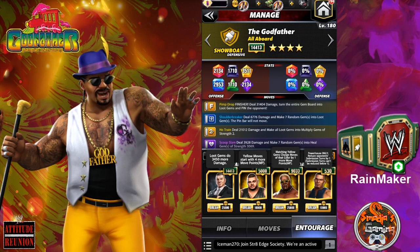Let's take a quick look at his entourage. We have very extremely important Vince McMahon as a trainer! You don't wanna go with the Godfather without Vince Kennedy McMahon — the loot gems do 3,450 more damage. This is at 13k, so he needs to be at 4-star gold. Then I'm putting Akum — yellow move starts with 4 more move points — as a coach. I have Mr. Rakeshi — matching yellow gems charge moves of that color by 1 more move point.